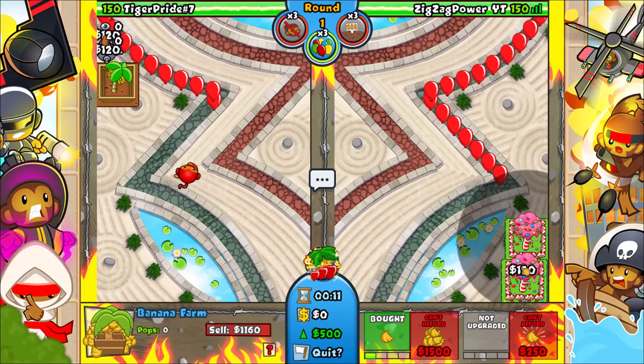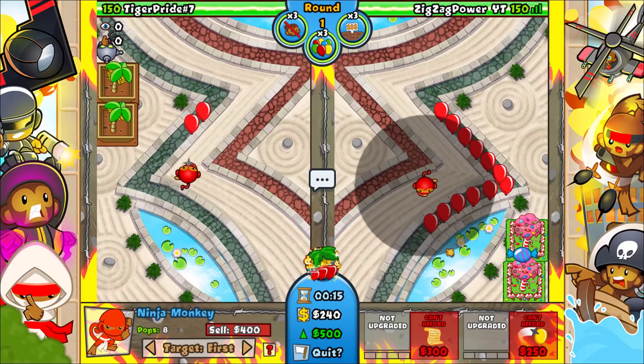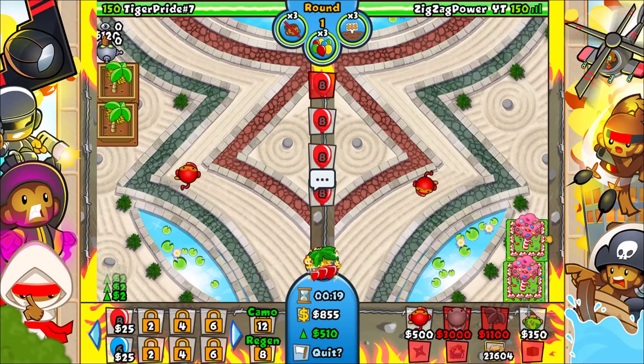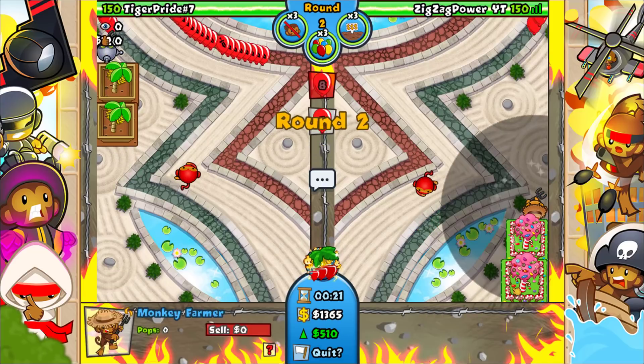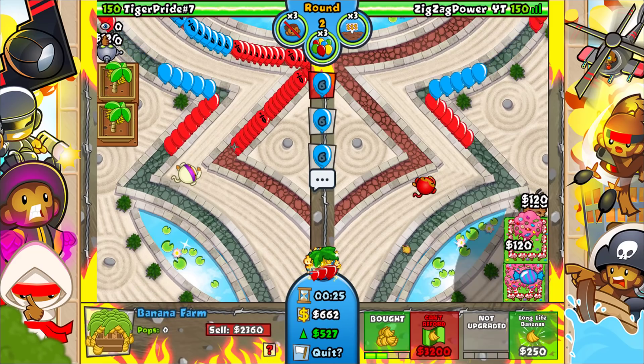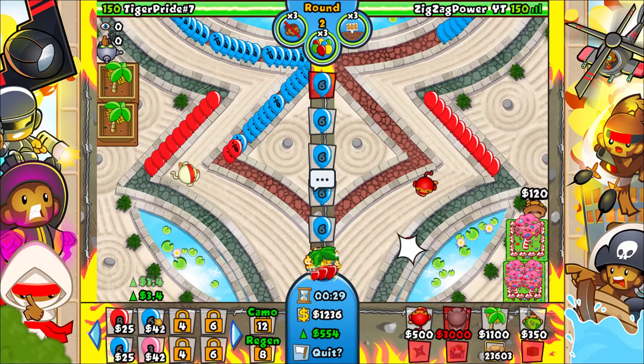We're just going to be planting right away and get as much money as possible in the beginning. Put down a zero-zero there just to defend. I want to see what he has — if he has lightning bolts then this strategy might take a little while, but we're gonna force an upgrade here.